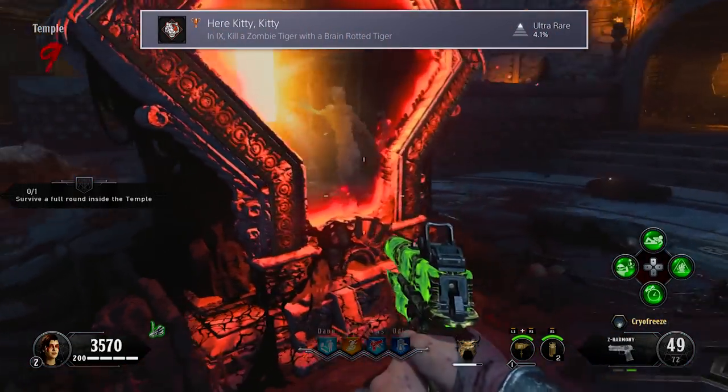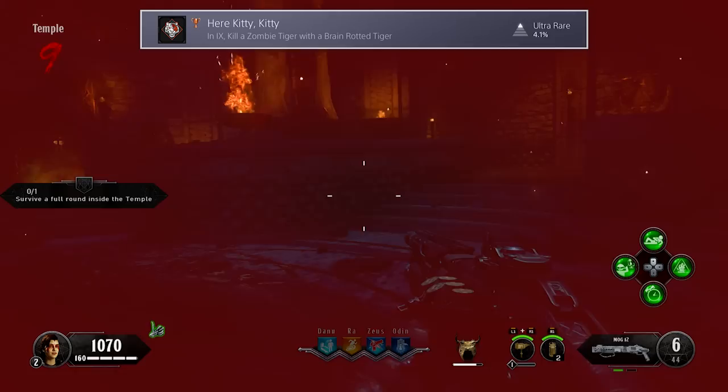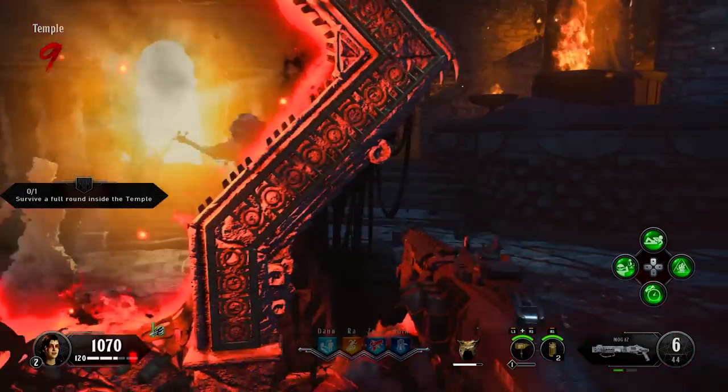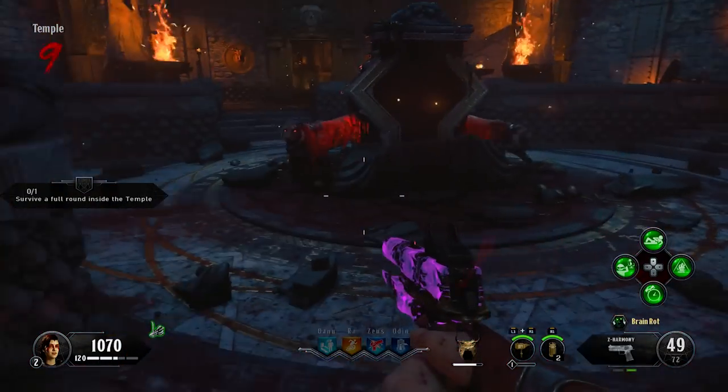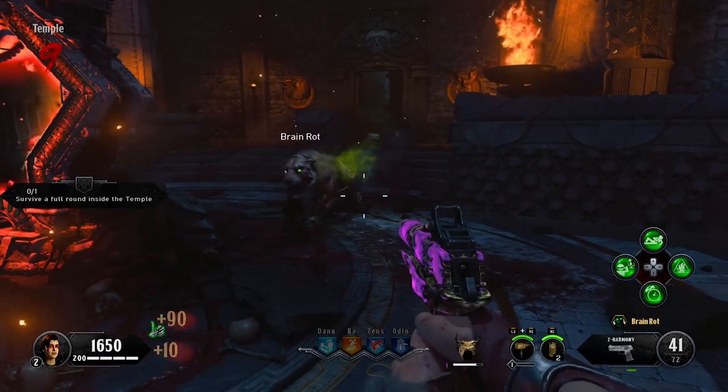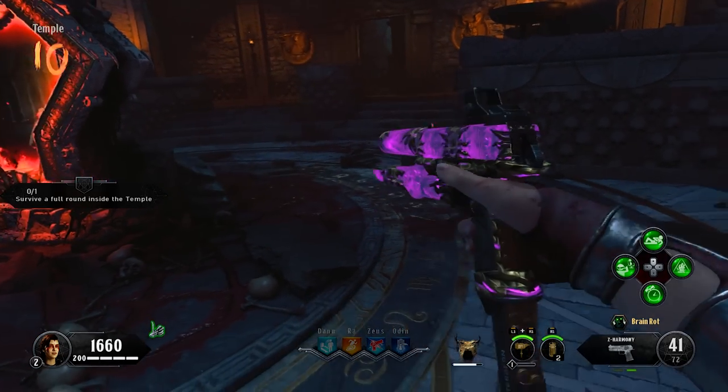The seventh trophy is Here Kitty Kitty. To get this, you need to kill a regular tiger with a brain-rotted tiger. The best way to get this done is by upgrading a weapon on the weaker side until it has the brain-rot effect, then waiting for a special round with nothing but tigers. As you can see, it took me until my last two tigers to get this.